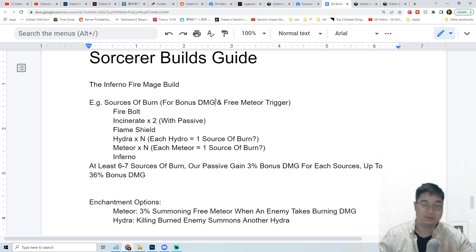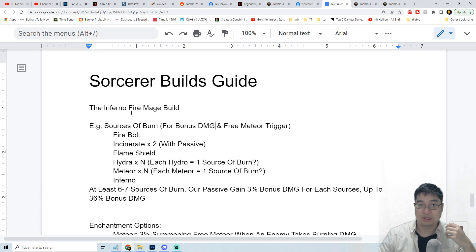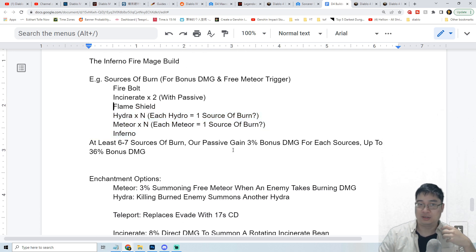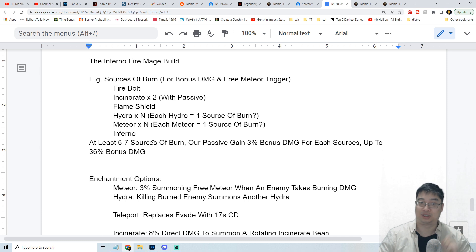Coming over to our summary notes, before we dive into the skill tree we want to quickly have a look at this particular build in terms of sources of burn, which we can come back to later. There is one question I'm not sure of because some of the skill passives mention that for each source of burn you will deal additional damage, and here you can summon multiple hydras and also multiple meteorites both with a passive and also with the enchantment. It's best that we go through the skills first, then come back to the enchantment and see the reasons behind it.